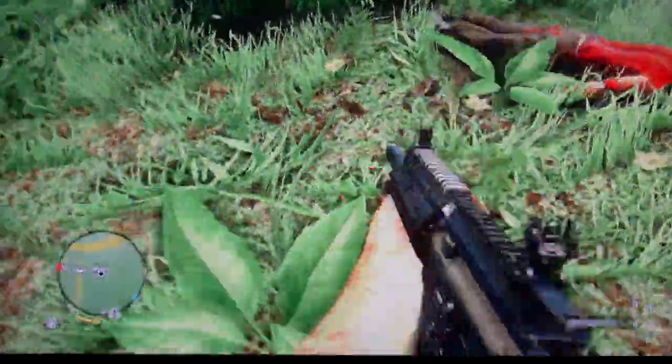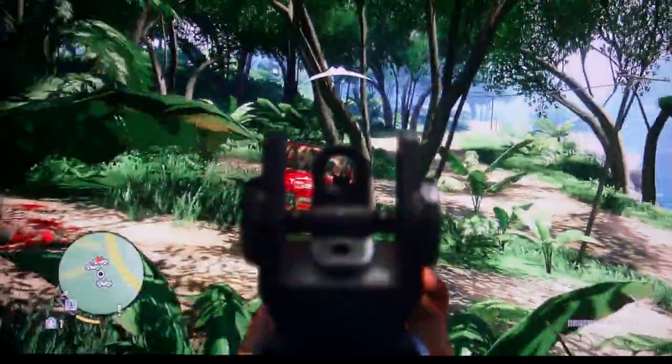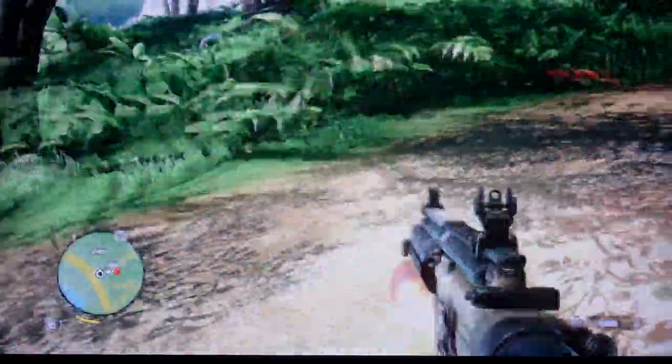If you're wondering what happens if you run out of ammo during a mission, the enemies have AK-47s — you can just walk over and pick up the ammo. Or there are little ammo stations along the mission that have ammo spots you just go up to and hold X to get the ammo.